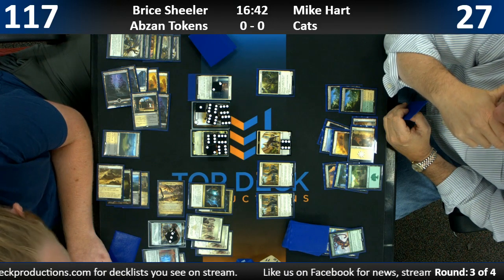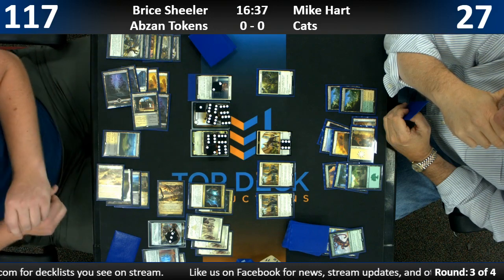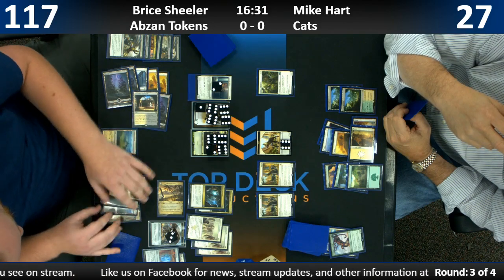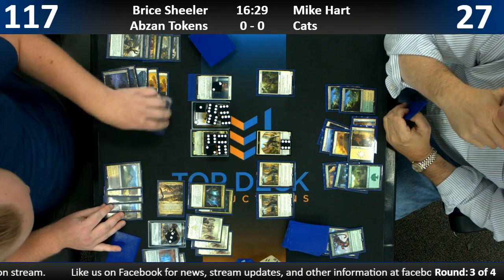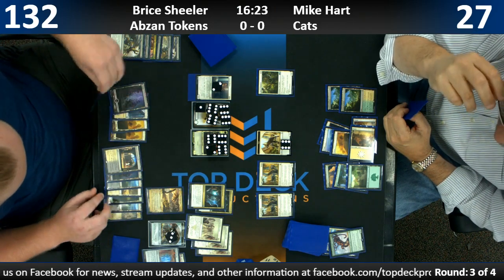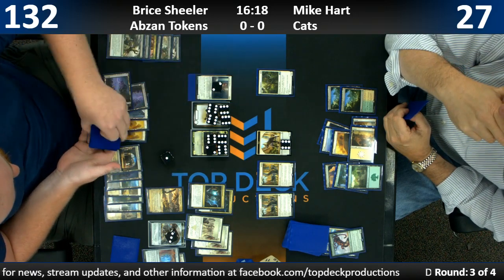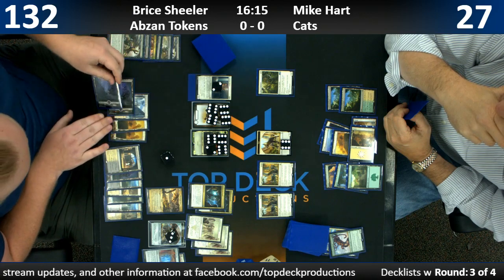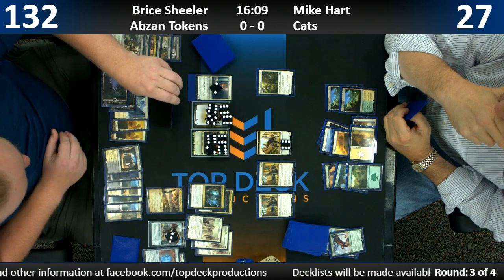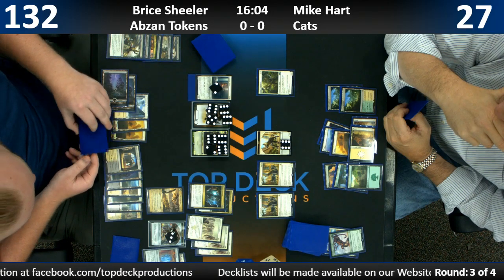The one Adanto activation gains him only 16, not 32 — that's my bad. 8 tokens, 16 life. I was in the mindset of his end step where he gets 2 tokens from two stockpiles, which is 16 tokens total — with 2 Anointer Priests that's 32. Welcome to Top Deck Productions — the math stream with a commentator who is the son of a math teacher and still doesn't know basic math, and another commentator that took business calculus for fun.